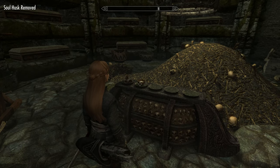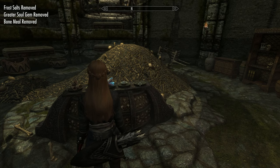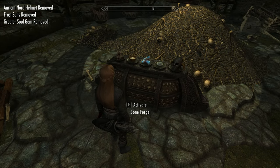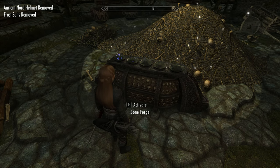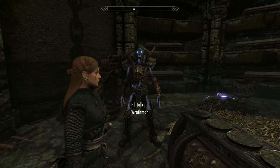And finally, the most powerful of the three — the Wrath Man. You need a Soul Gem, a Nord Helmet, Frost Salts, Bone Mill, and a Soul Husk. Again, simply activate the Bone Forge and you get this dude.